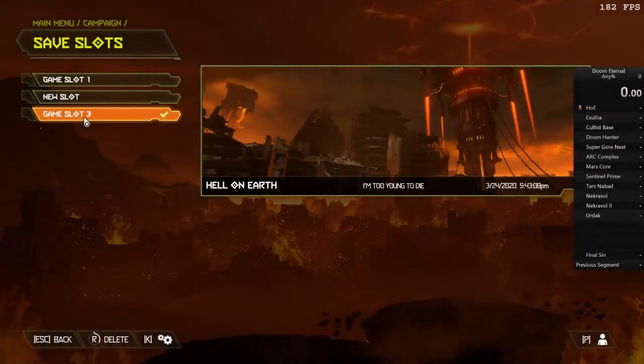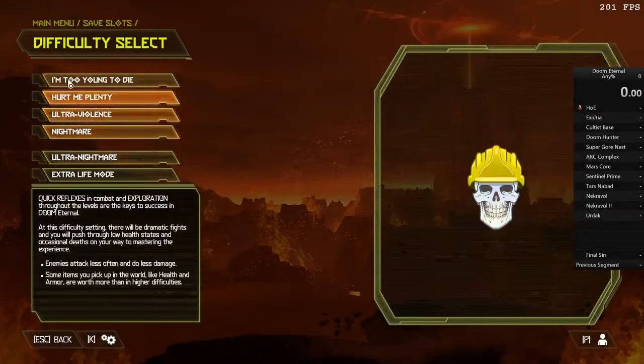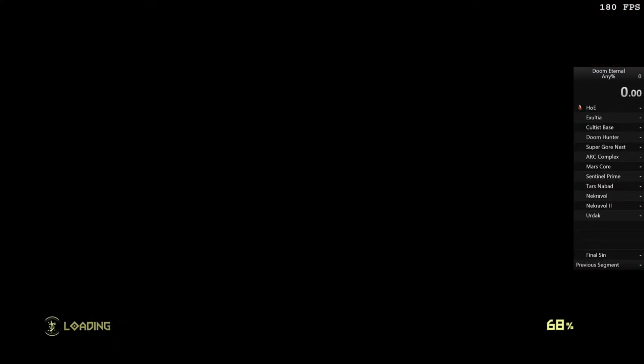Hello everybody and welcome to my 1 hour, 29 minute and 28 second speedrun of Doom Eternal. First things first, as you can see, playing on the easiest difficulty - all speedruns are done this way. This is any percent, meaning any glitches can and will be abused to their maximum potential to get the fastest speed possible. This is a very glitch heavy run.